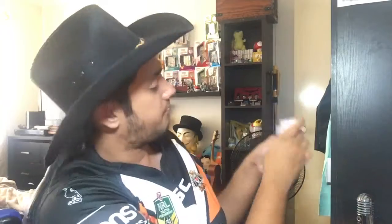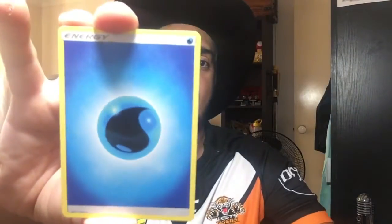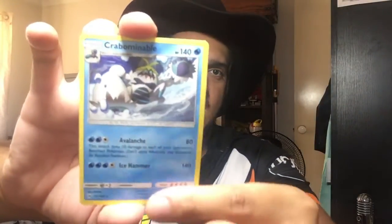The other Decidueye pack — let's see what we can get. Code for whoever wants it, straight to the bank. We've got a Boldore, a Crabrawler, a Mareanie, a Roggenrola, a Rattata, a Water Energy, another Ultra Ball, a Pinsir, a Team Skull Grunt, a Reverse Holo Paras — and the rare is a Crabominable. Avalanche: this attack does 10 damage to each of your opponent's benched Pokemon — not a bad mon at all.